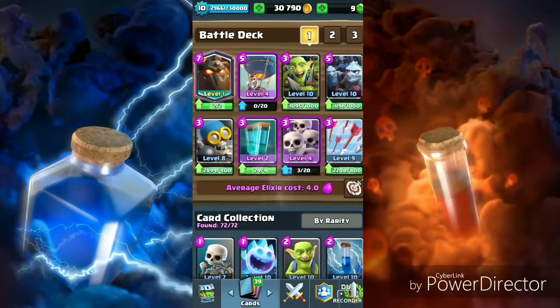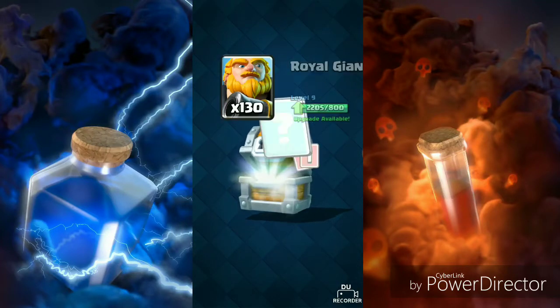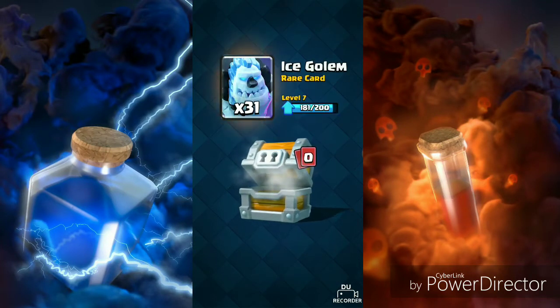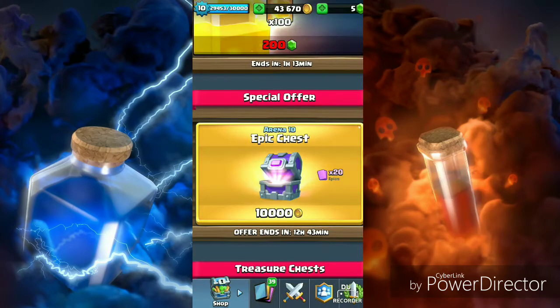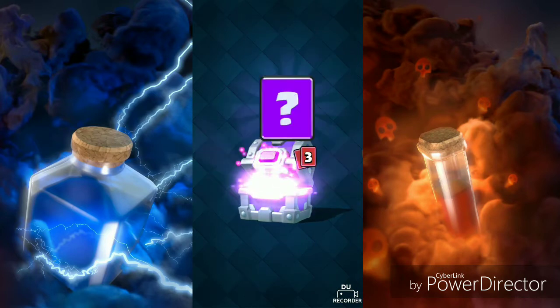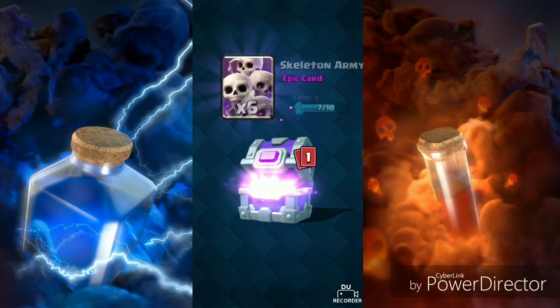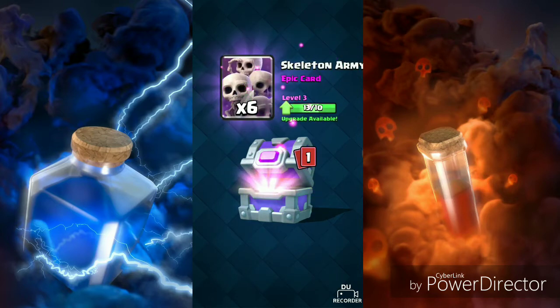Welcome back guys, my name is Alfred and this is a chest opening video. Giant chest, gold, oil, giant archers, ice golem. Now let's open up this epic chest — two poison spells, tornado, scarecrow. Yes, now I can upgrade this card.